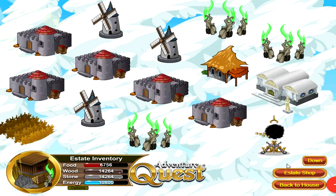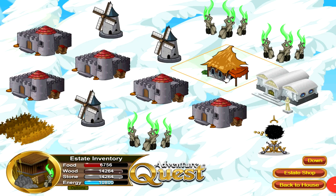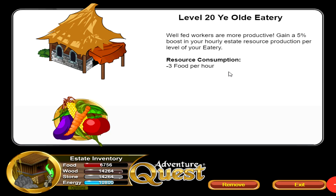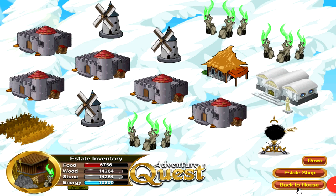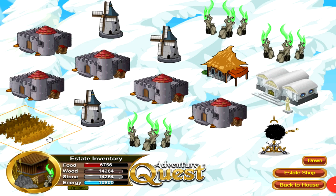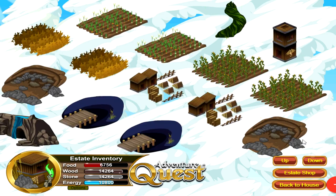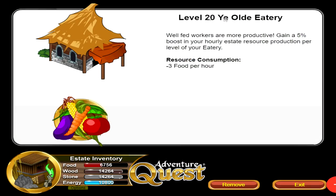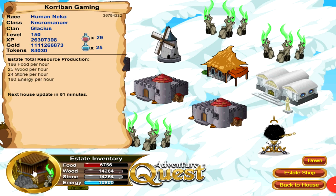The eatery building gives an extra production boost to all your resource production buildings — a great added bonus. Its maximum level is 20, and it is a great way to further boost your resource production. I highly recommend getting all resource production buildings first before getting the eatery.